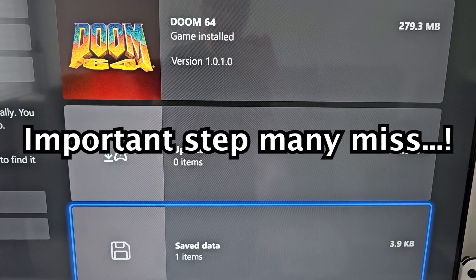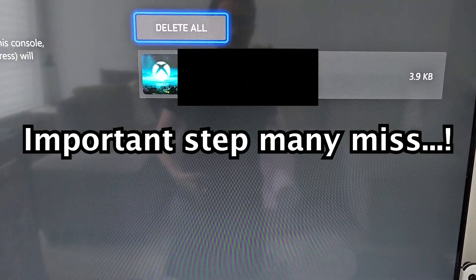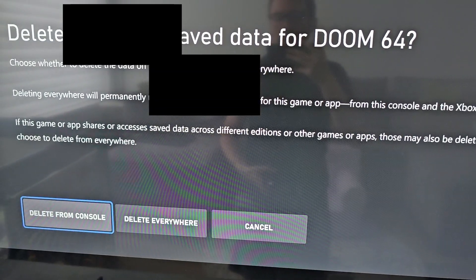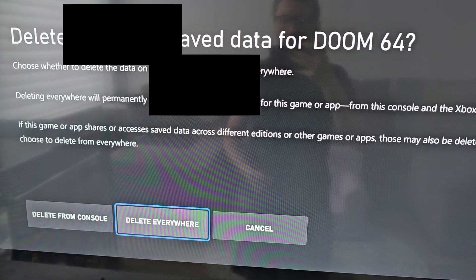Then go down to Save Data. Now instead of pressing Delete All, go down to your profile. Then you have the option of just deleting from the console, or Delete Everywhere, which includes the cloud.